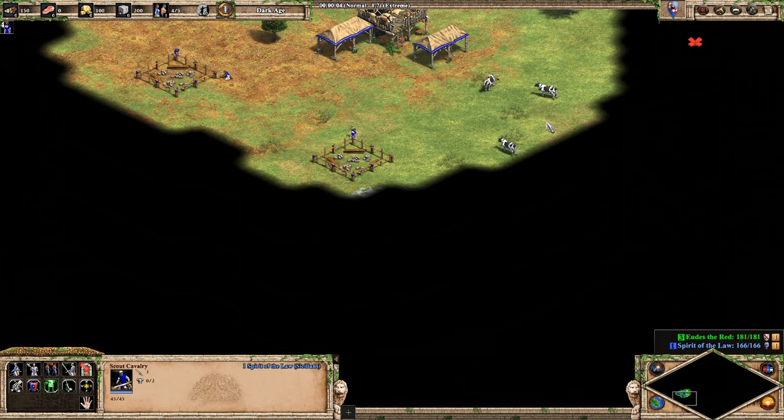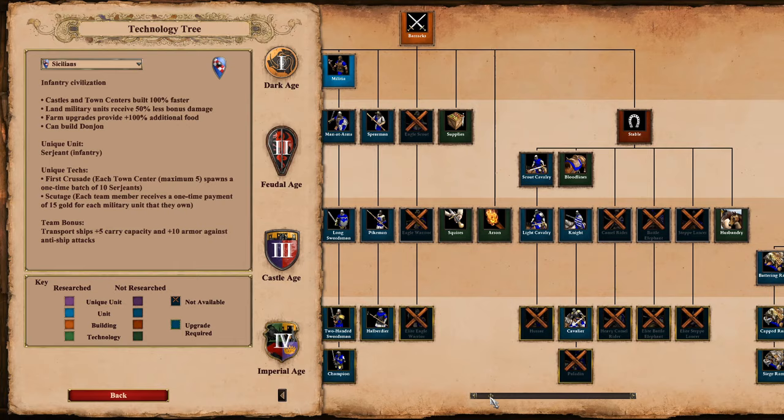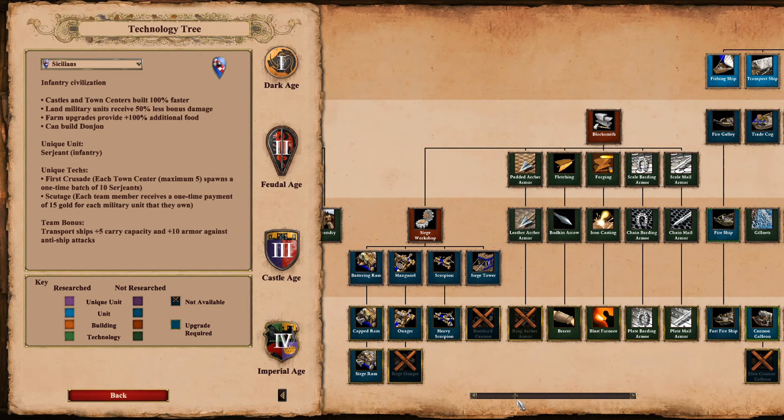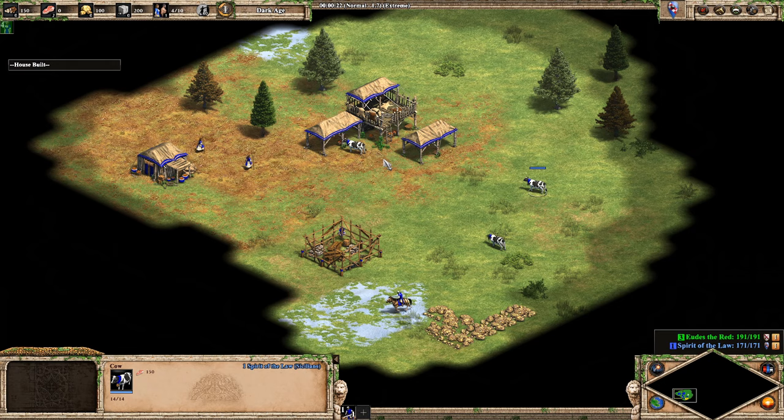Alright, now let's try Sicilians. Incoming tower rush! Honestly, I feel like they don't have a lot going for them except — I mean look at that cavalry, I guess it's okay. Aside from late game siege, obviously water — they're great there. And their Donjon rush. I don't know if they've got a lot going for them — that's maybe just my hot take.